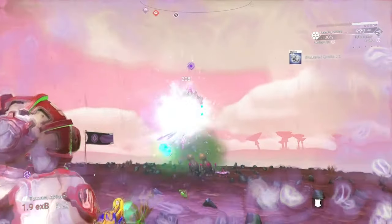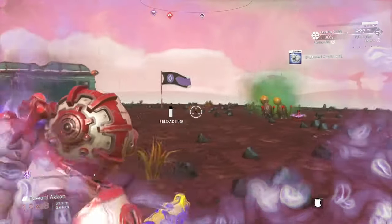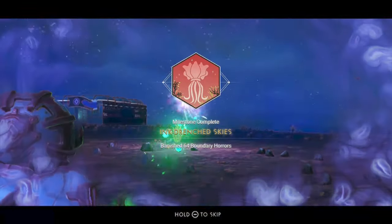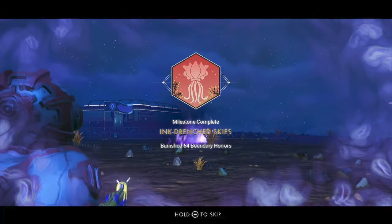Once you have your fish, if your boundary level is still low, start blasting away at some more boundary horrors. Once you eliminate 64 of them, you'll actually unlock the ink drenched skies milestone.